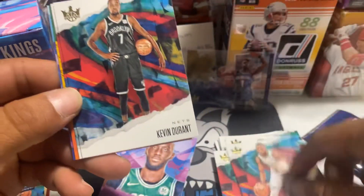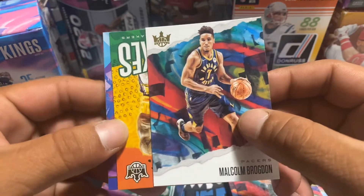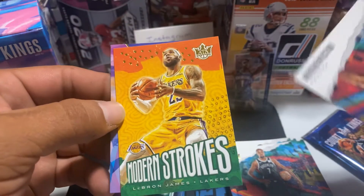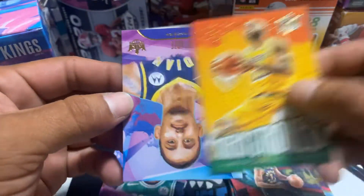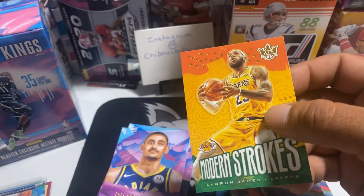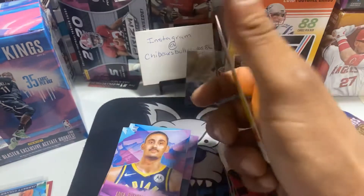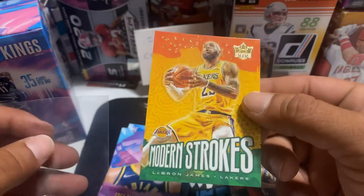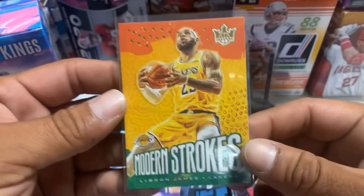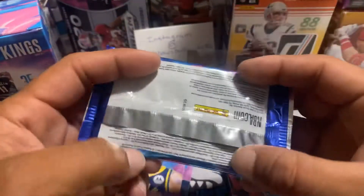Kemba Walker, Kevin Durant, Malcolm Brogdon. And Modern Strokes — LeBron James. And our rookie card. Another sweet LeBron James insert. It's not numbered. That's cool. Modern Strokes, LeBron James.